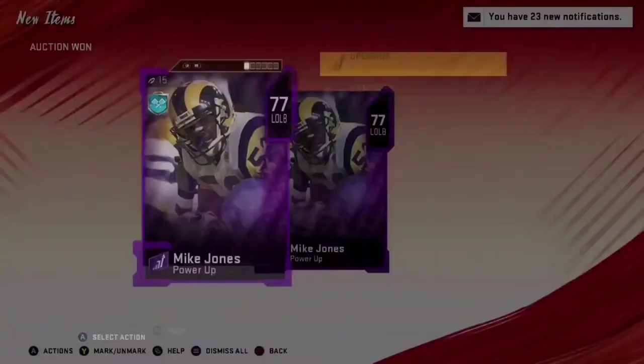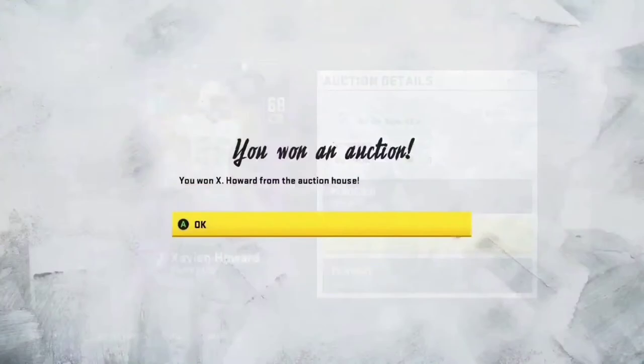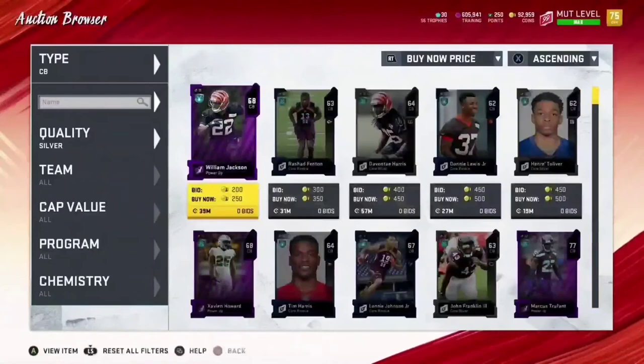Our quarterback is unfortunately a 66 core rookie — this will be rough, welcome to the team. We're sifting through silver tier. We did get lucky with a Mike Jones power-up card for left outside linebacker — that could be good for us, at least we can upgrade him — this is actually our first power-up card. Then back-to-back power-up cards: got a corner — not the best in the game but definitely gonna help.